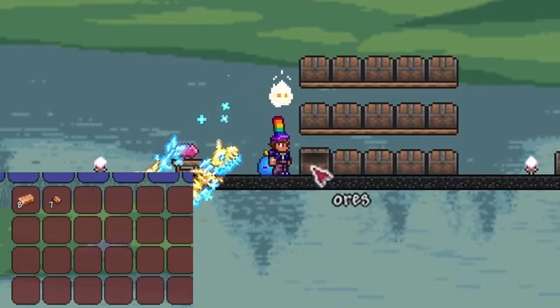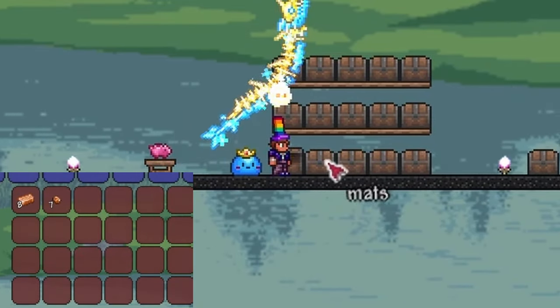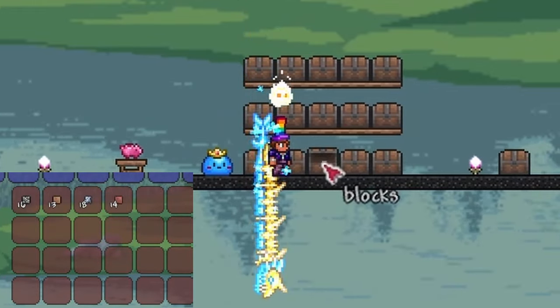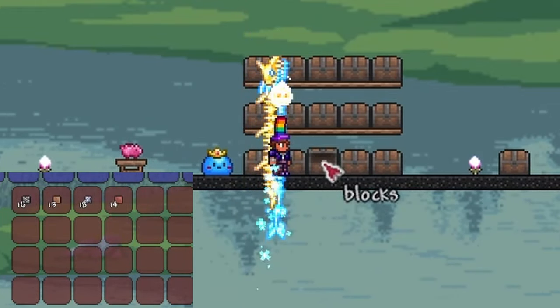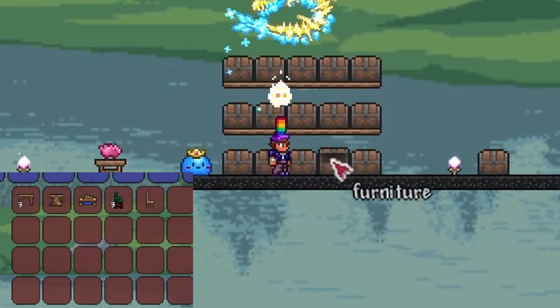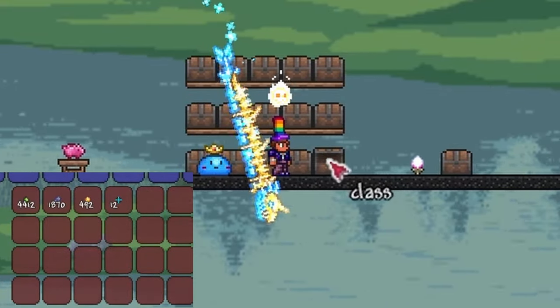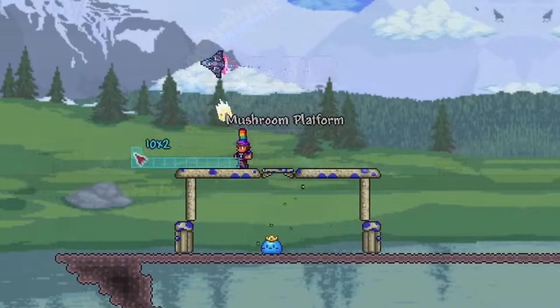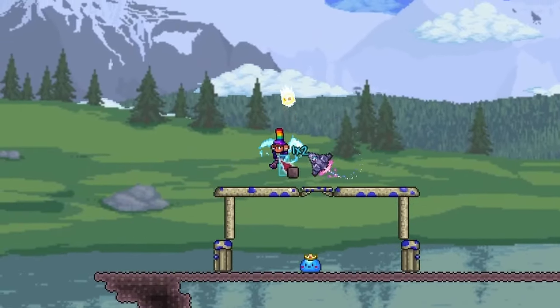Blocks chests should have all the blocks in it, pretty straightforward. Furniture should have almost any furniture that you can place down such as chairs, tables, extra hellforges, and more. Lastly, for the first row, the class specific chest should have all important items pertaining to the class you were playing. For example, if you were playing ranger, then some items that should be in this chest are arrows, bullets, important extra ranger accessories, and anything else you deem appropriate.